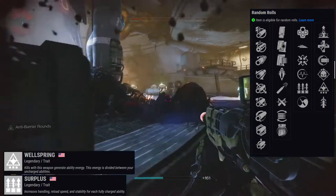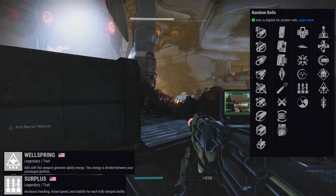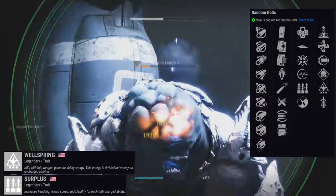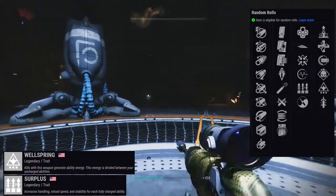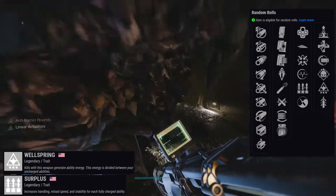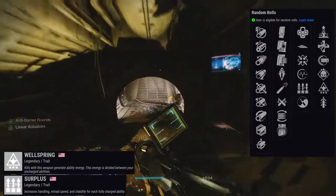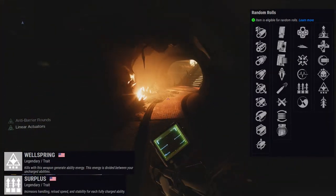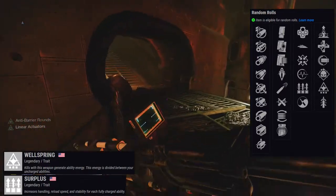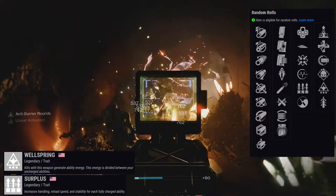Honestly, I'm not really looking at the other perks much. Pulse Monitor is not good, Firmly Planted you could argue for, Slideways is okay, Outlaw is nice — but if you have Surplus with Wellspring or Demolitionist, this is a much more fun loadout. With Surplus you manage everything and still get a fast reload base, almost to Outlaw level if all abilities are up. So it's no brainer for me — Surplus is constantly almost at Outlaw level without needing a headshot.